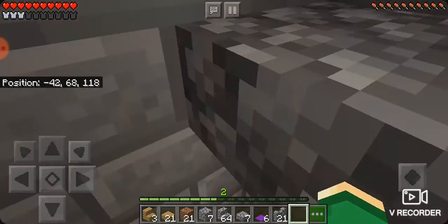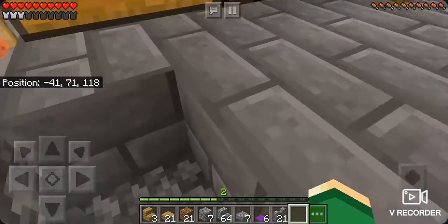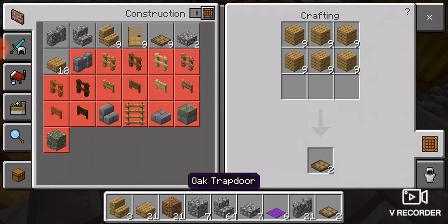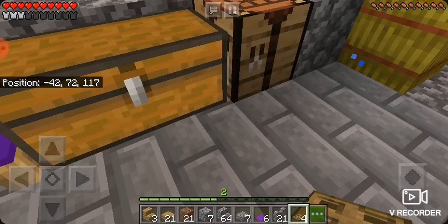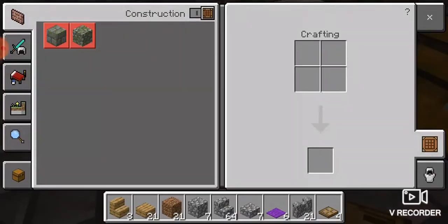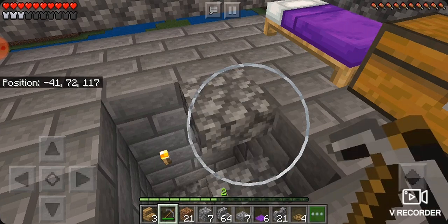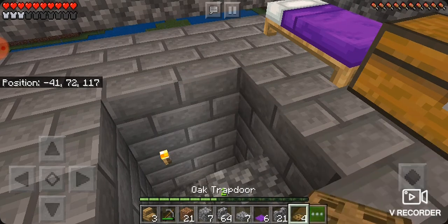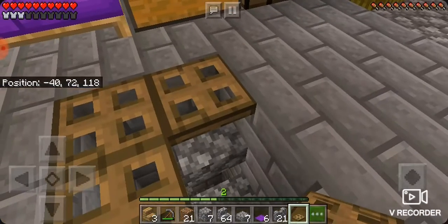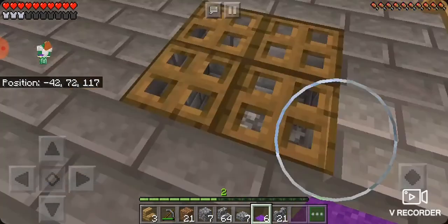Now I'm going to go to sleep and then we're going to go get her. Actually, let's do trapdoors all across the top. And then I'll put carpet over it.